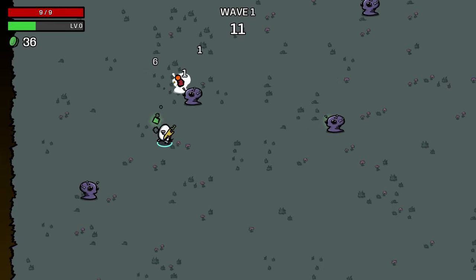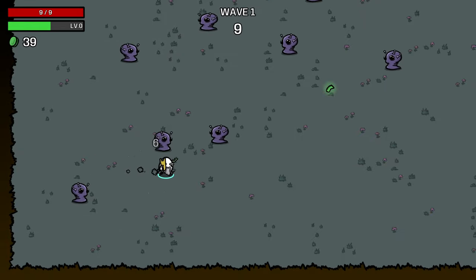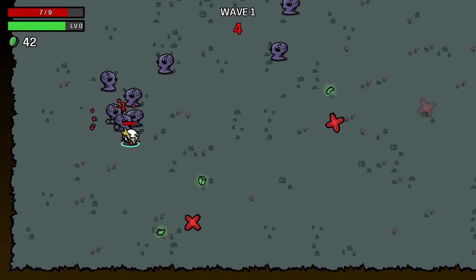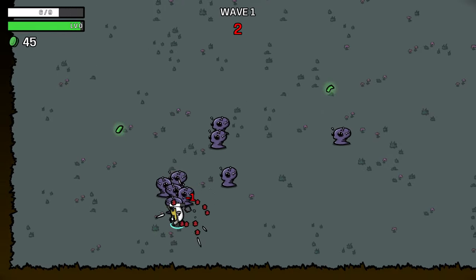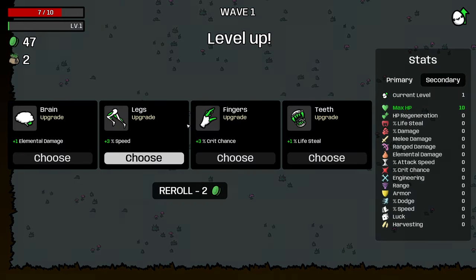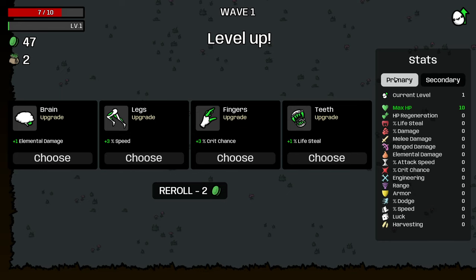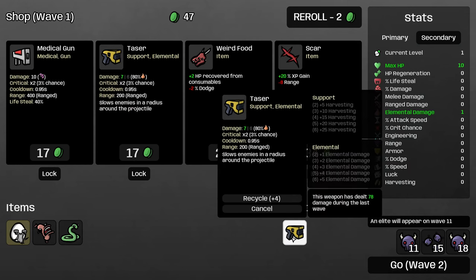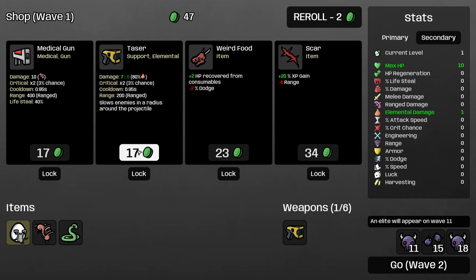One thing to keep in mind: if you apply the burning effect to an enemy, it's going to take three damage in the first wave, so you'd need to apply it twice to actually kill something. So if you try not to hit the same enemy twice with the taser, you can sometimes get an additional kill in the early waves. We're going to be taking elemental damage every time we see it, and because we have a support weapon type, we're going to hard roll for tasers.